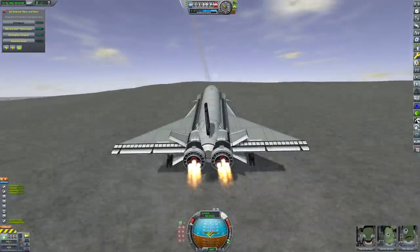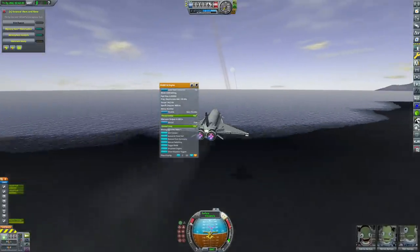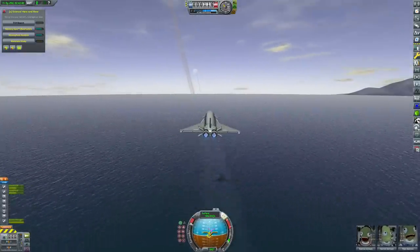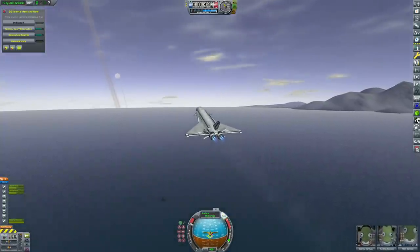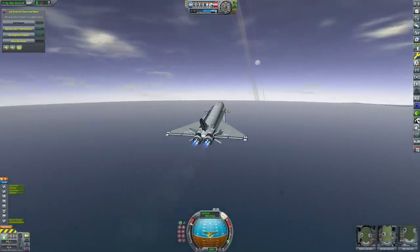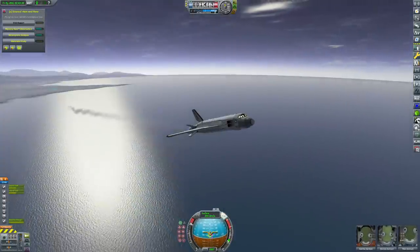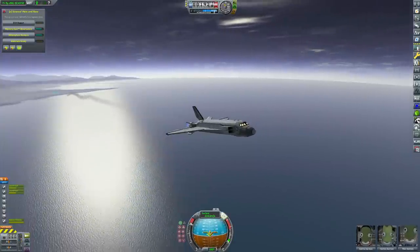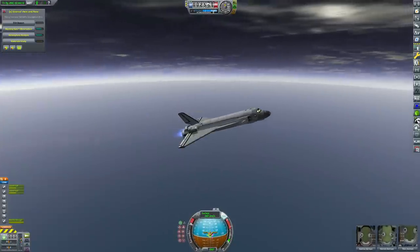The atmosphere is so thin that we couldn't actually take off using the air-breathing mode on these SABRE engines — there isn't actually enough intake air to keep them ignited and stop them flaming out. So we had to have a little burst from the closed cycle mode, burning a little bit of our oxidizer just to get ourselves into the air. A bit of a hop, skip and a jump into the sky, but we managed to get ourselves rather ungracefully airborne.